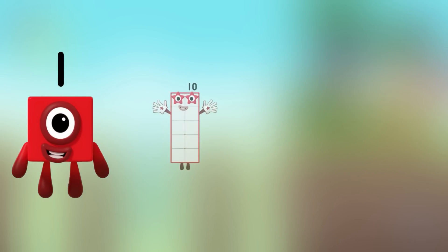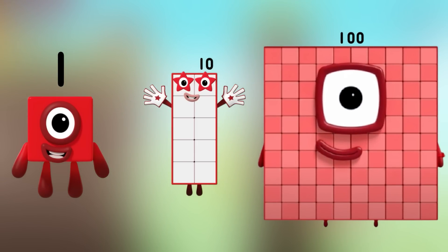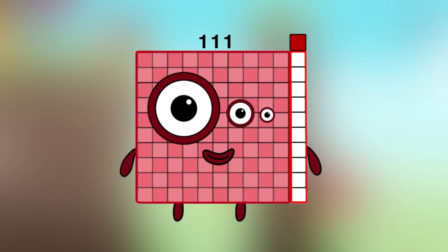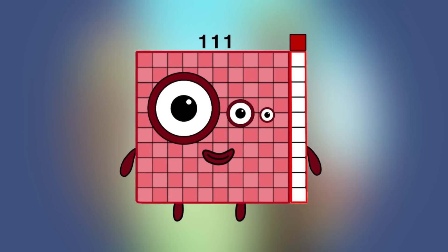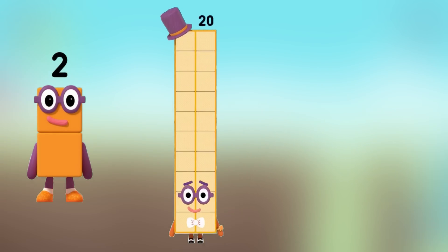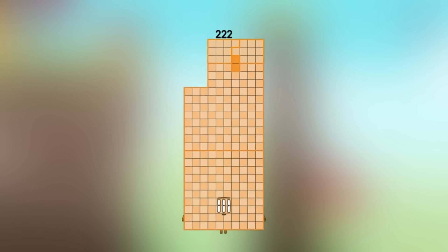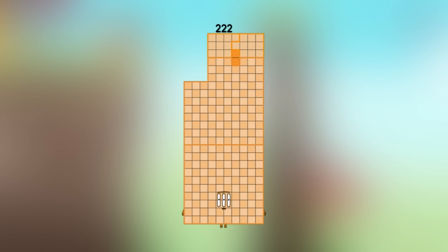Number 1 plus number 10 plus number 100. What's number equal? 111. Number 2 plus number 20 plus number 200. What's number equal? Equals 222.